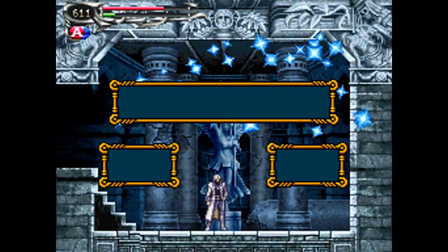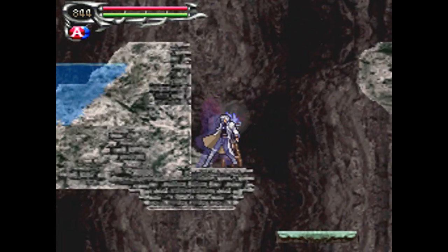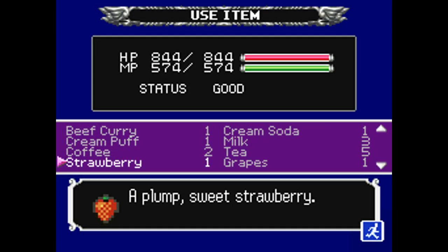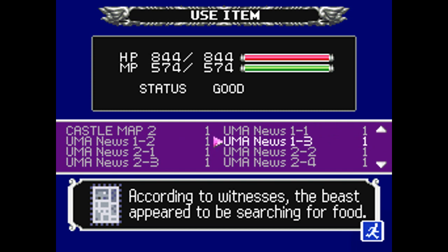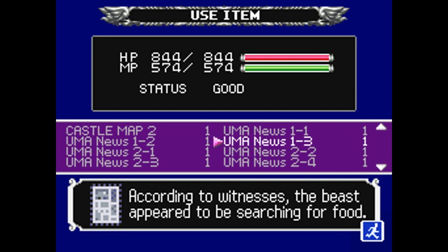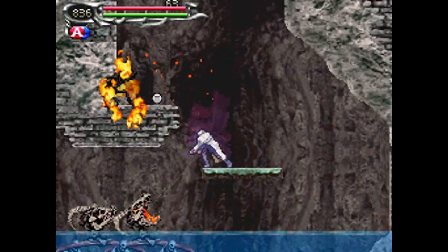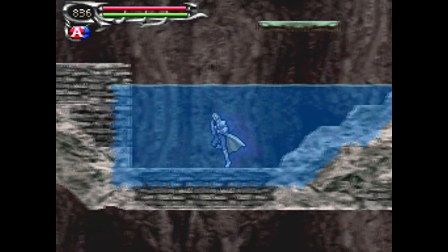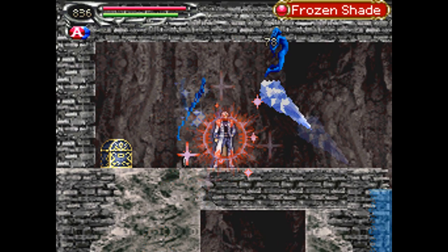We have a save room! I'll use it to refill all my stuff because I was almost out of MP. And up here is UMA News, Volume 1, Issue 3. According to witnesses, the beast appeared to be searching for food — this is the Abominable Snowman, which we already got the Yeti Soul for way back when. It's basically just a hint to use the Waiter Skeleton's Curry Sling ability to entice the Yeti into appearing. So now you have the whole story.